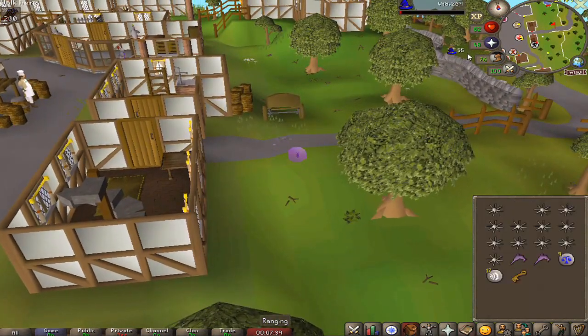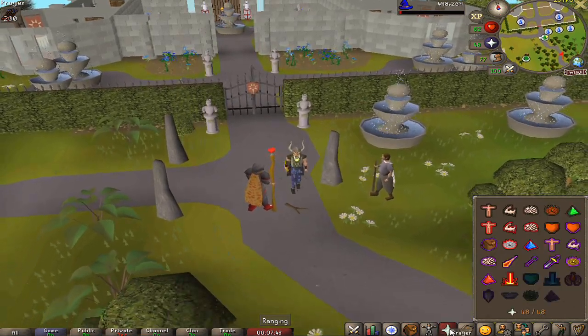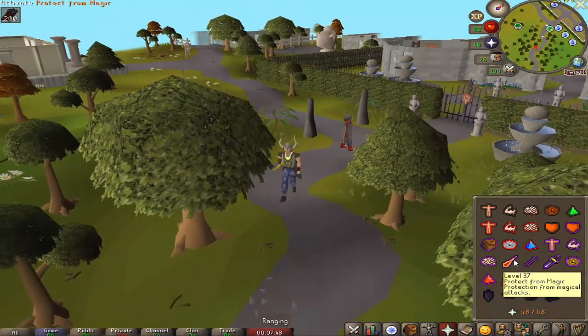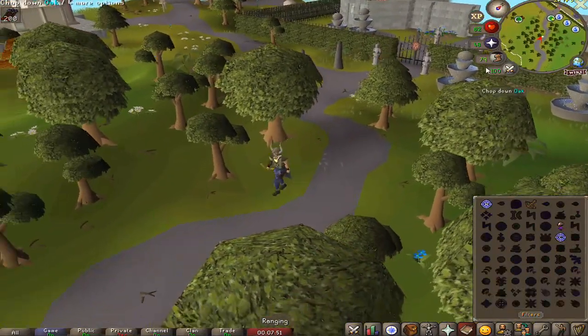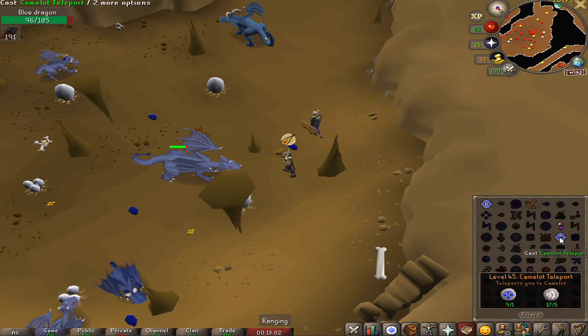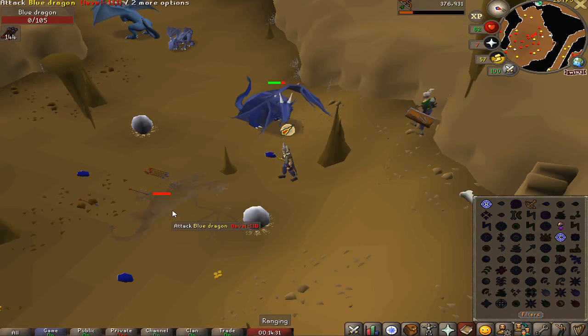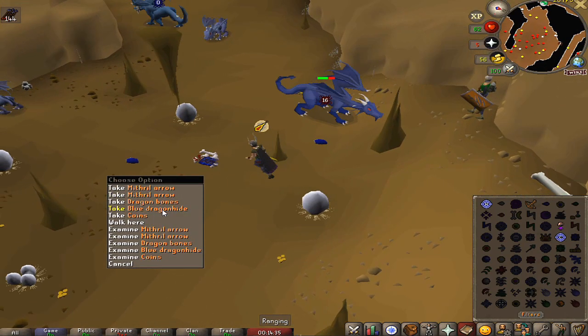One of the items we need for the Watchtower quest is some dragon bones, and we don't have access to an anti-dragon shield so it's pretty dangerous. We have Protect from Magic prayer which should mitigate most of the damage, but it's still nerve-wracking. Made it to the safe spot — hopefully we can kill him before we run out of prayer. There's the kill, literally just in time — we were about to run out of prayer. Let's get out of here and start the quest.